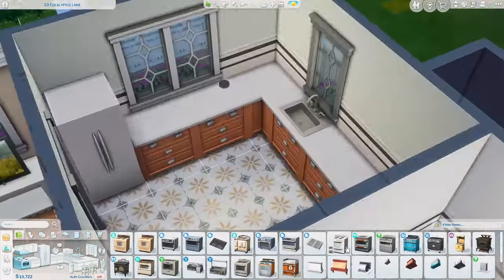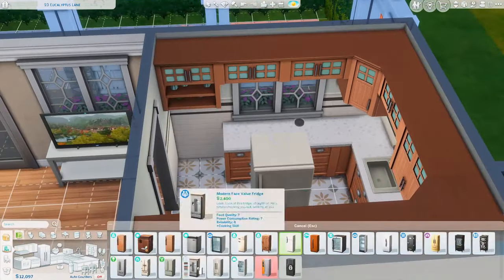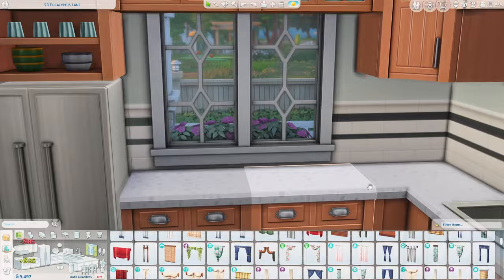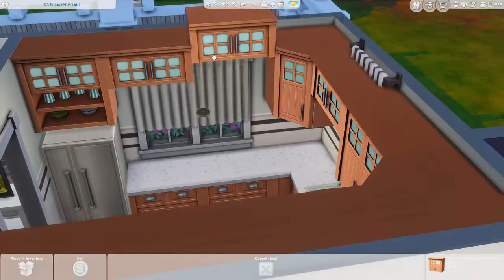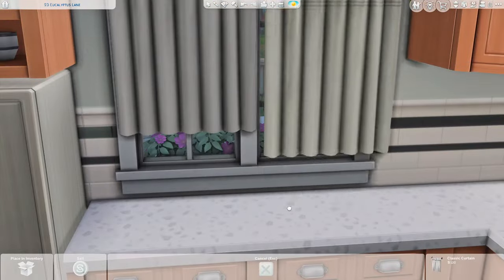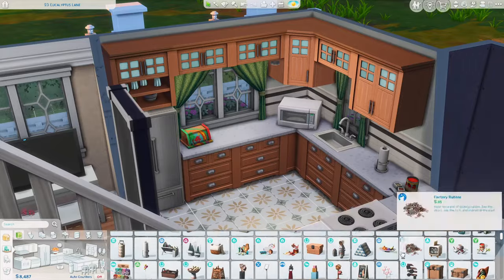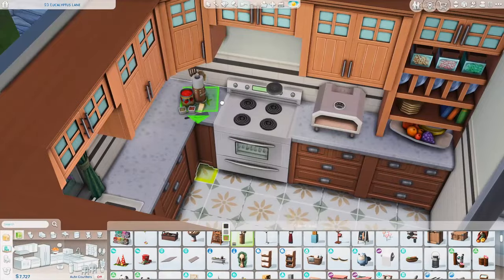Those trees ended up being pretty ugly — no offense to the Sims team, they do the best they can. You guys might think those trees look good, but in my opinion I don't love them. I think the trees that come in the build catalog are much much better. I really wish they would have figured out a way to use the big oak tree and put the tree house on that.